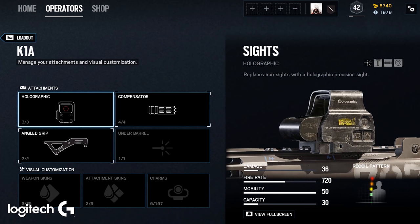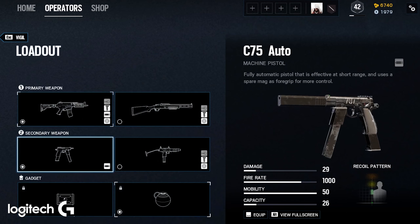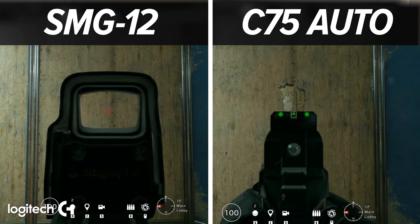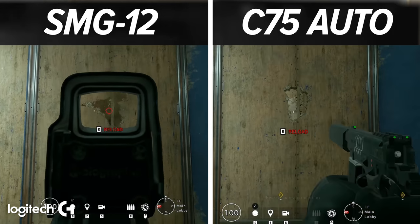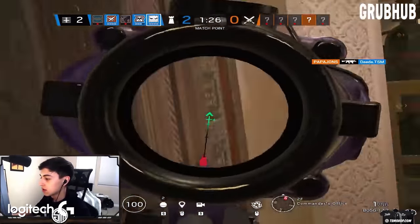I use angled, flash hider, and hollow point for the primary K1A. The secondary is really preference. Some people use the CZ — I use the CZ. Some people use the SMG-12. I see the benefit because you actually have a sight on the SMG-12, but I think the CZ is better overall. Same thing goes for the Bosg.12S with the angled grip — if you run the Bosg, you're trolling. Don't use the Bosg.